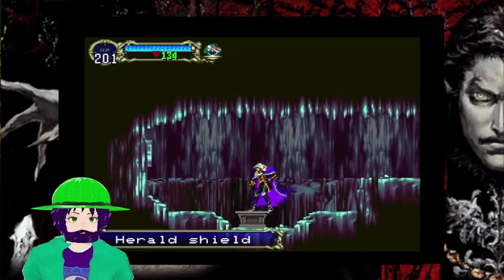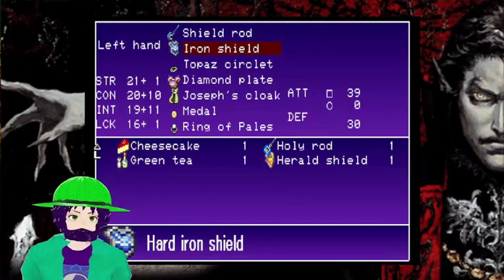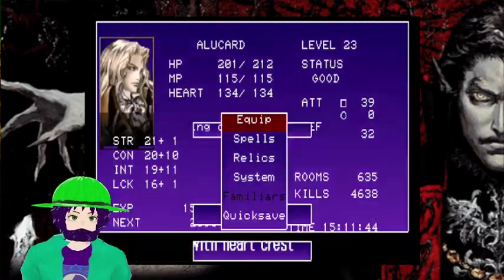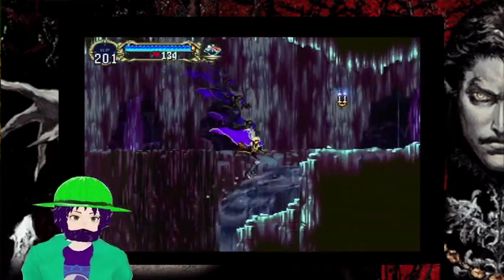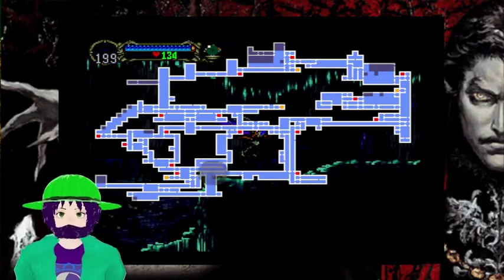Something appeared by the wooden bridge — Herald shield. A better shield with heart crest. I now know what the tear fang item does. That makes it good. I'm pretty sure that's the thing back there.